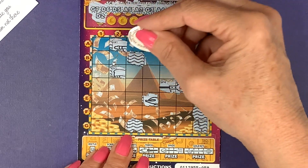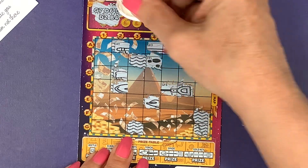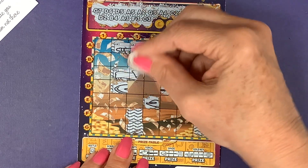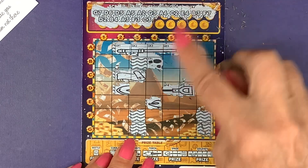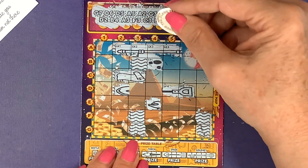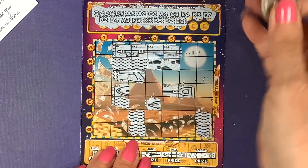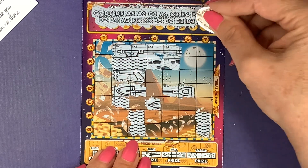We've got D2, A2, B4, A3, F3. C3 — yay! We've got a win, we finally got C3 and C2. Yeah, we've got a win, so it's not a lulu. Can we get another win? B5, B2, E2 — I was thinking this was gonna be a lulu. D3, and the last one A6.